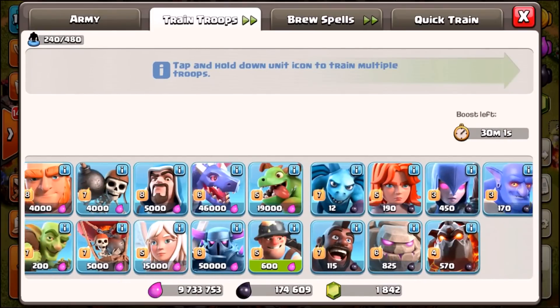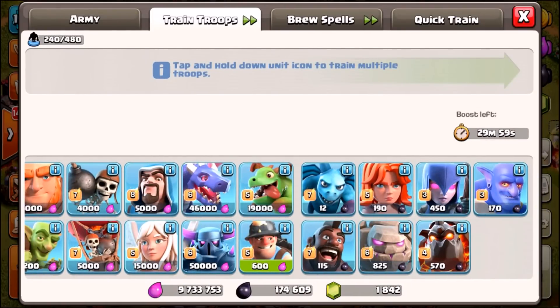I've chosen hog riders because they are my favorite ground troop in the game. My favorite air troop is probably baby dragons or balloons, but hog riders are awesome and unique, and hopefully we can crush a Town Hall 11 using them as we push back into the Legends League.